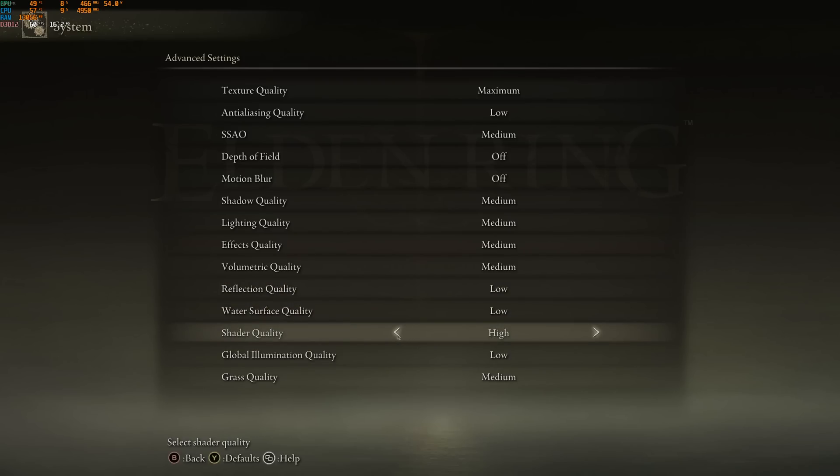Shader Quality — this one is kind of important for image quality. At low you're getting about a 5 to 6% FPS boost, but the image doesn't look really good. I recommend to go with high and adjust the other parameters following this guide. At the end, if you're still struggling with your FPS, then go with medium for Shader Quality.